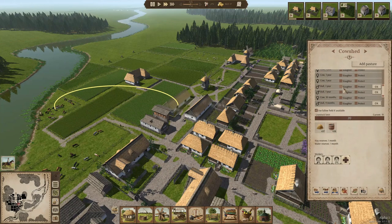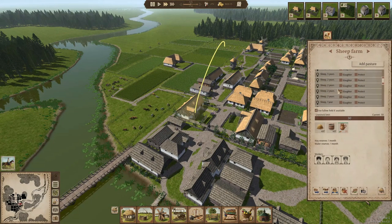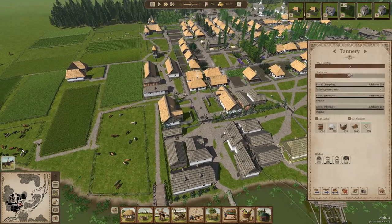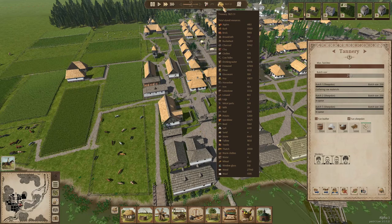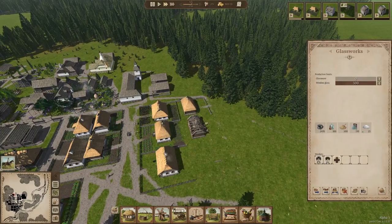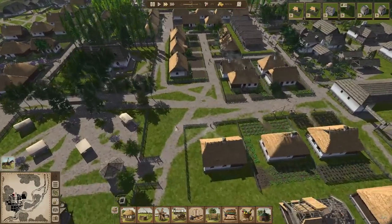We have to be careful not to create too many jobs at once, but if we just take the time to slowly grow, things should be fine. At least our two tanners are working. We have a surplus of clothes — 1,175 — so that worked out. As the new houses get built we get extra workers in the area.